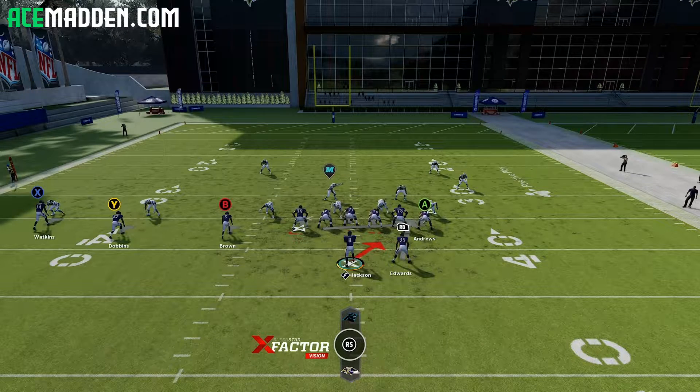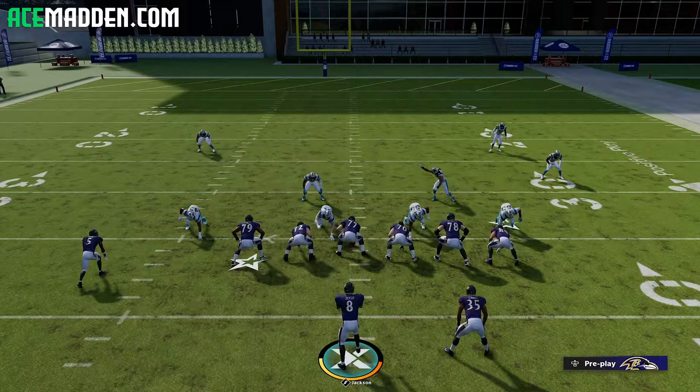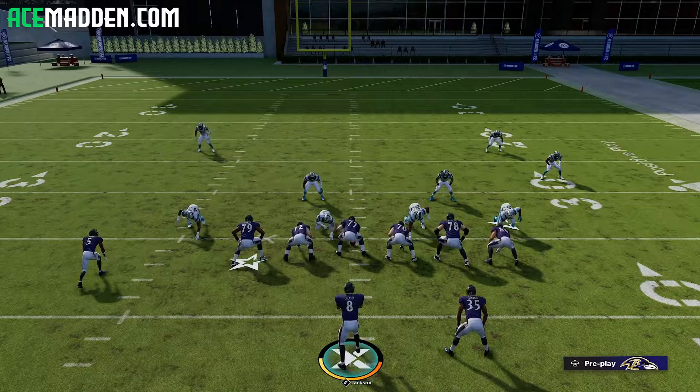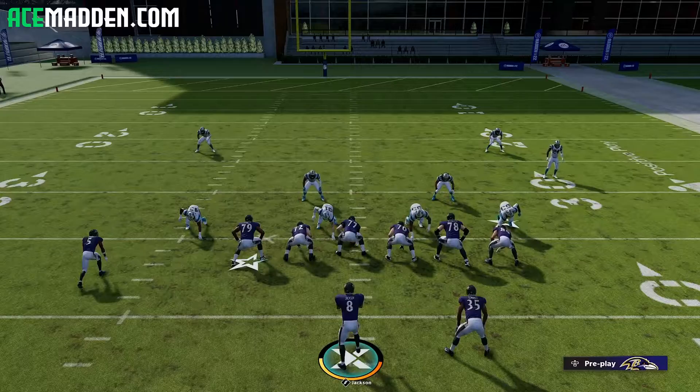Ball on the right, trips on the left — or you could say you want your tight end on the short side. The first thing we look for is a cornerback on the short side. Is there a cornerback on the short side? The answer is yes. Typically, if there is, you do not want to run quarterback power. I'll show you what happens.